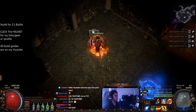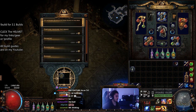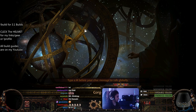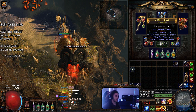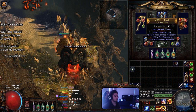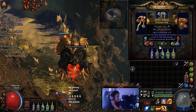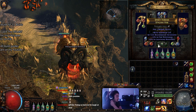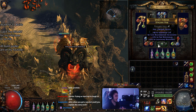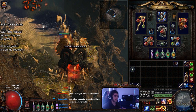I want to go ahead and jump in and just run a quick map for you guys, and then I'll go over some of the other stuff. One of the main things to note about my current character is that we do not use the Belt of the Deceiver anymore. Instead, I'm currently using a Stygian belt. You could alternatively use a belt with two sockets, or Elder-craft Recovery Rates as well, which is probably the best option.